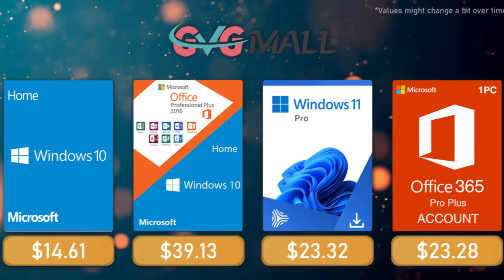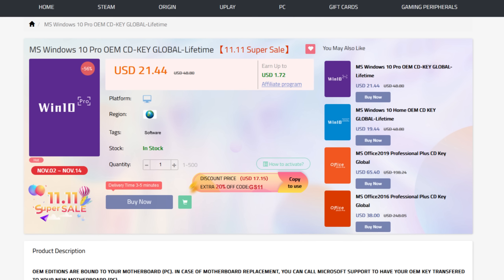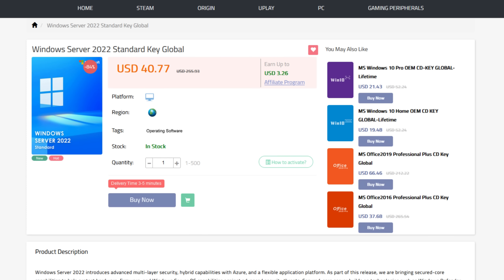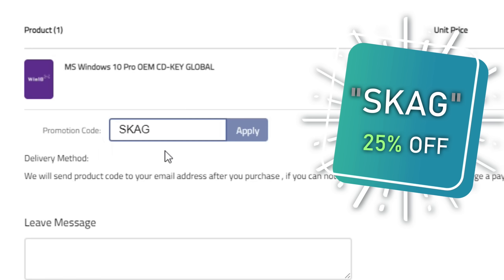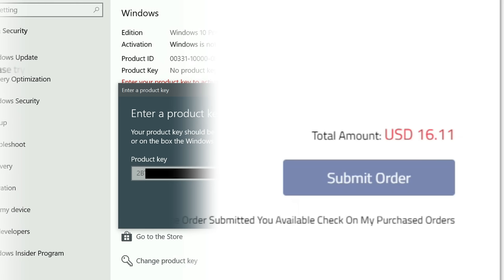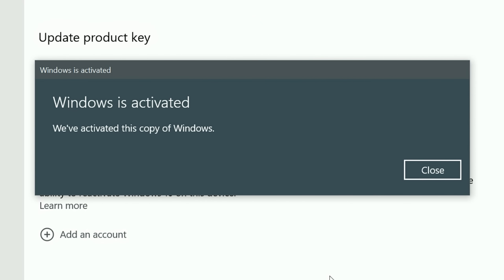Today's video sponsor is GVGMall, bringing you all the software deals you need like Windows 10, Windows 11, Office 2021, and even Windows Server 2022. For all of these you can use my SKG discount code for 25% off, getting a Windows 10 serial key for only $16. Then use the key in your Windows settings and you'll have an activated system.